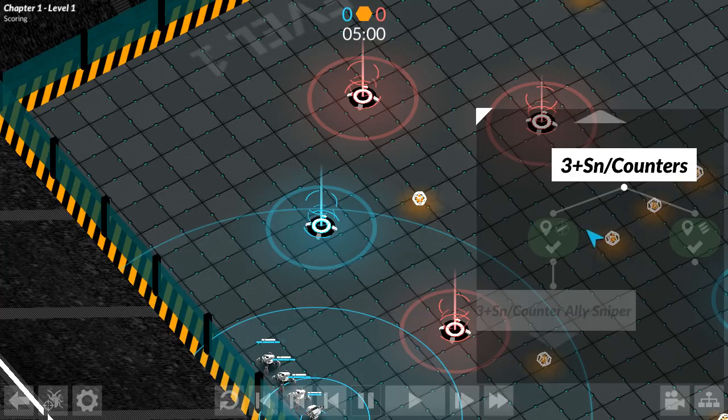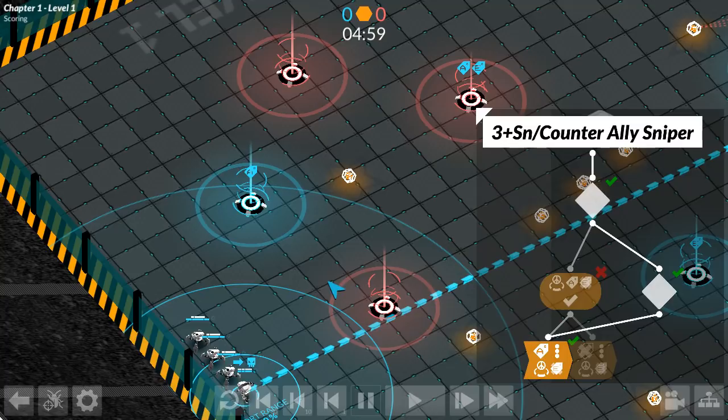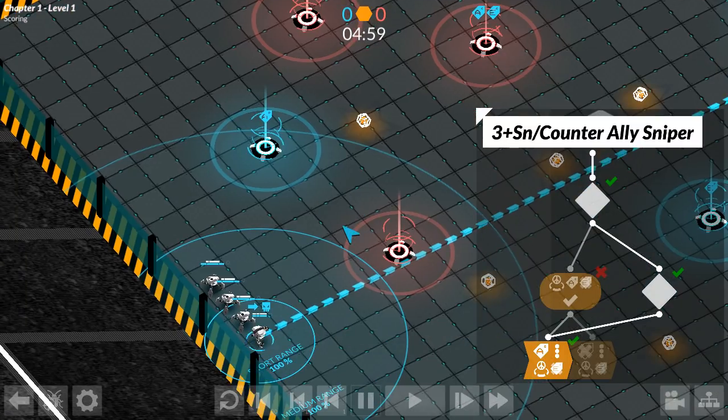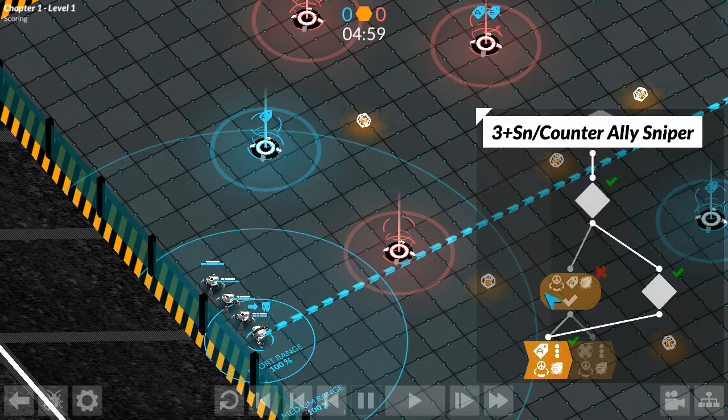I added conditions for bot type and if myself is sniper, we come in here. So on the first tick of the game, this is what happens. We first check this condition — if tag A exists, then we do some stuff. But at the beginning of the game, this is not active.